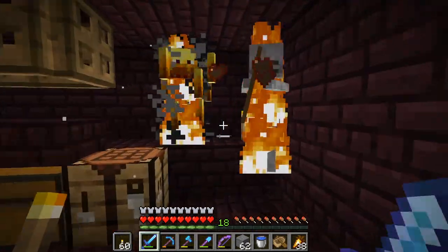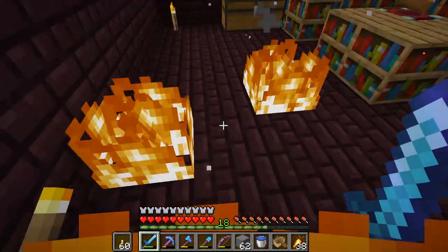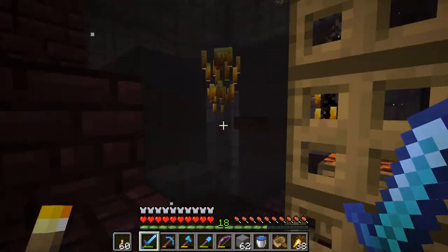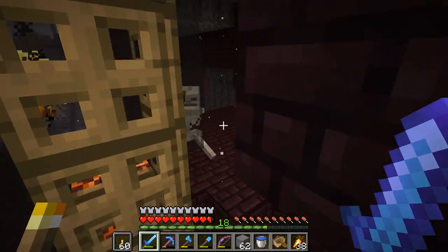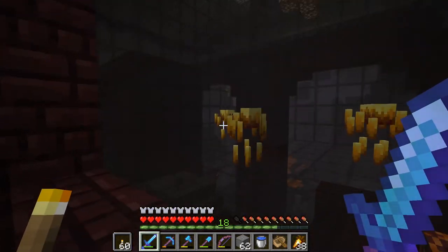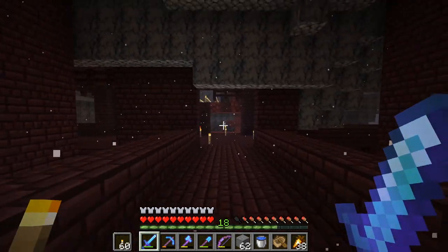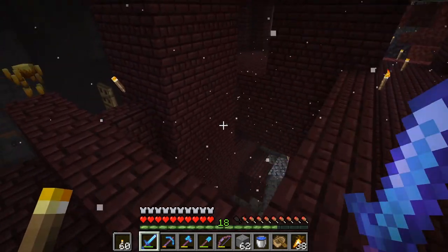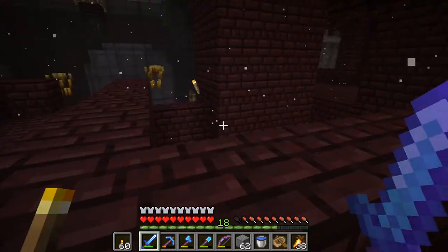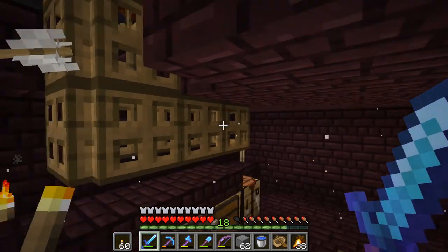I need to half slab everything down here because you get stuff like this that can happen. It doesn't happen often, but it does happen. As you can see, I got one blaze spawner done. This is one. The other one is right over here — they're really close, which is really nice. I will eventually get both of these to route into a central area, one killing chamber rather than two. But right now I only have one of them done.